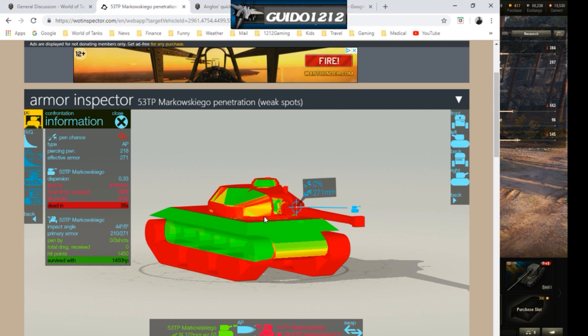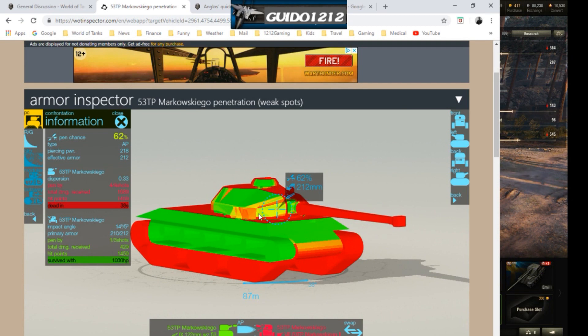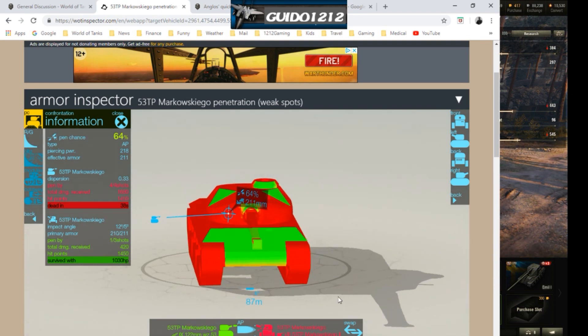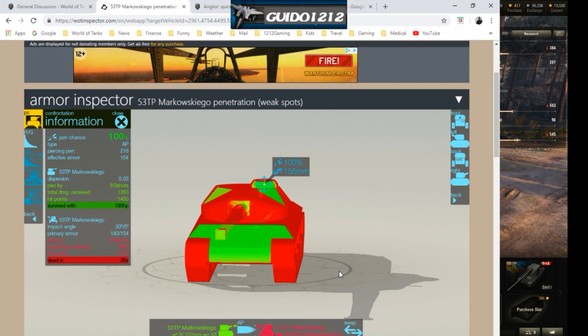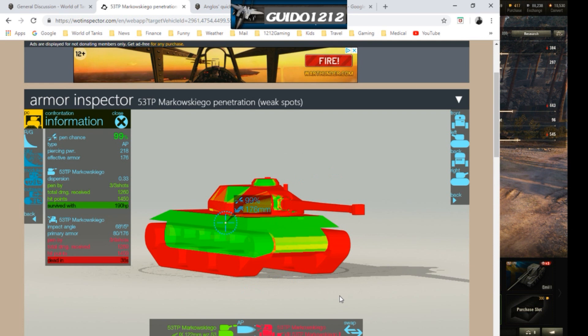The turret is decent straight on — showing around 283/271 with angles — but the base turret thickness is about 210mm. Put any angle on the turret, especially getting around to the side, and it becomes very easy to pen for standard tier 8 guns around 200-225 pen. Gold will have no problem going through the turret. Plus there's a big commander's hatch on top that's virtually always available to tier 7s and 8s. A little bit of sidescraping immediately turns it into auto-pen for tier 8.